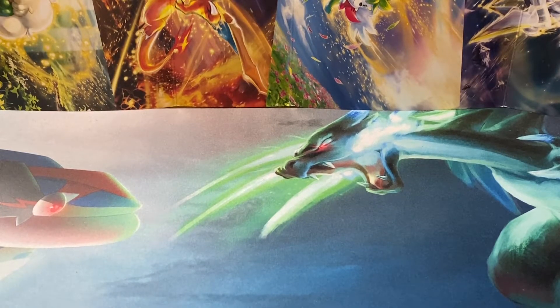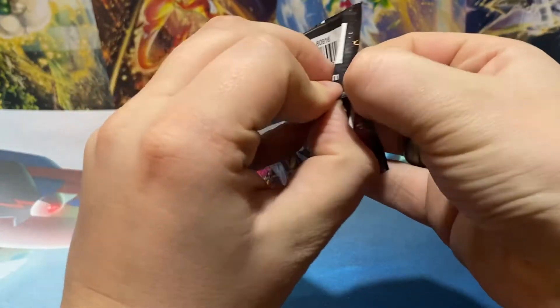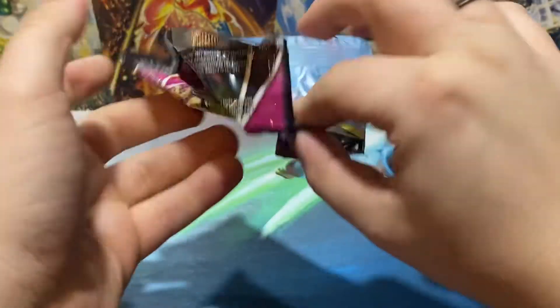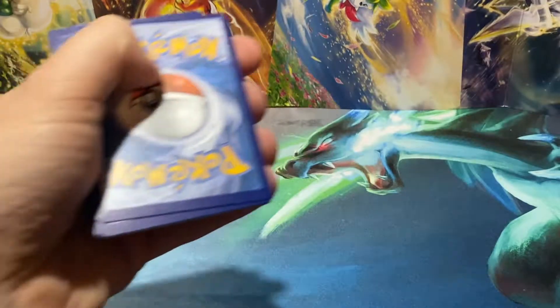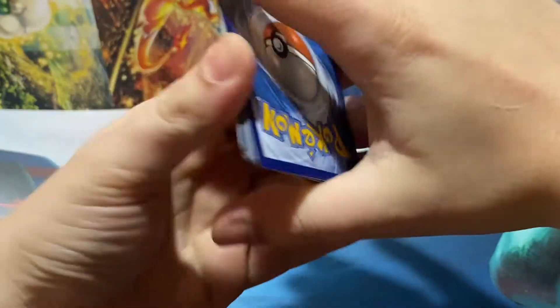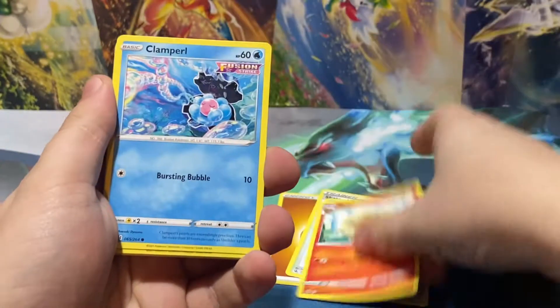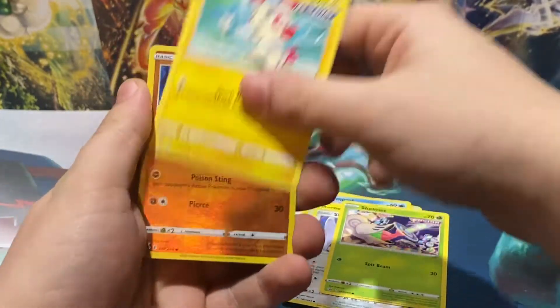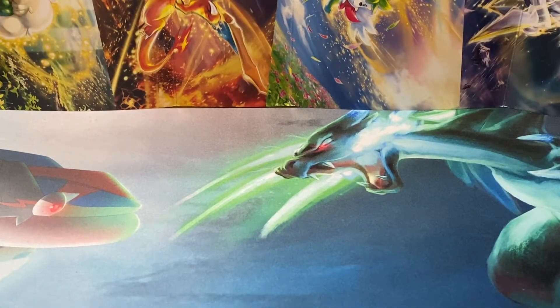Moving on to the Fusion Strike packs. We opened a Booster Box of Fusion Strike a couple weeks ago, so definitely check that out. Fighting. Skater Park. That guy. A Nine Tails. A Clamproll. Morpeko. Skarmory. Shelmet. Plusle. Gligar Reverse. And a Cloister Non-Holo Rare.